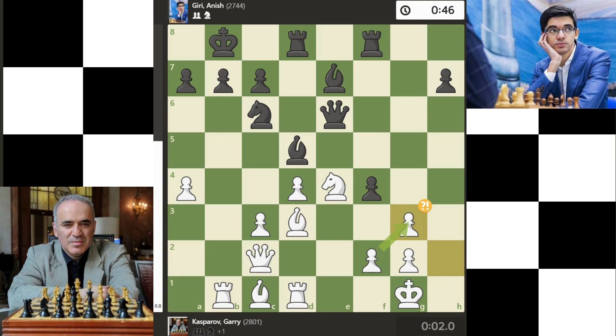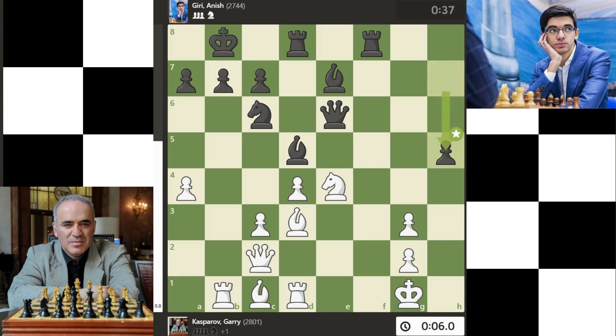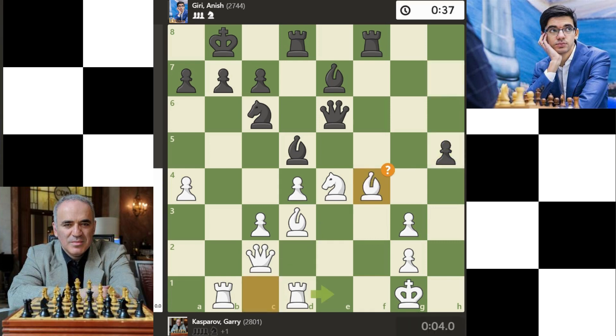F-takes is best — capturing here is much better. H5 is best and is the strongest option. Bf4 is a mistake; this misplaces the bishop. Rook e1 is best. H4 is a great move — the only move — this prevents the opponent from misplacing the bishop.